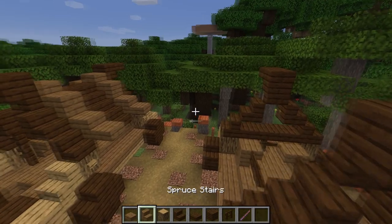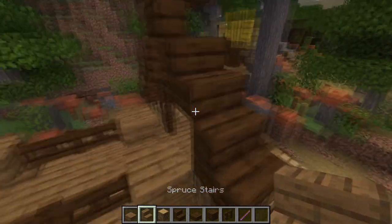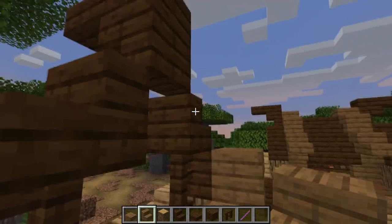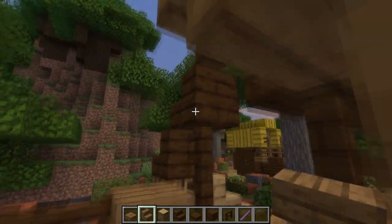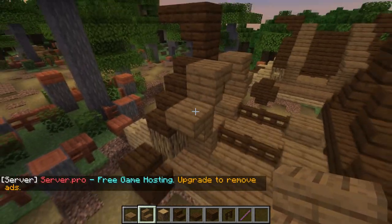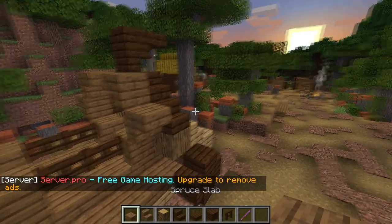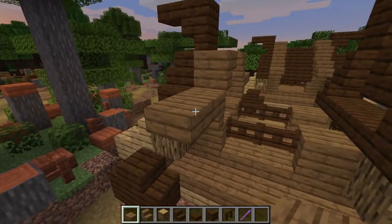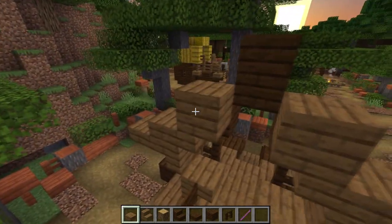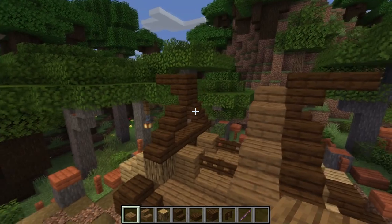Now it's time to make a roof with spruce slabs and spruce stairs — pay attention to how this is done. First we're gonna place upside-down stairs facing outside, then upside-down stairs facing inside. Repeat that process on the other side. Then with the spruce slabs, extend from the outside stairs and make one layer. Also make one layer to the inside stairs and one layer at the top. Repeat the process with the second layer from the back.